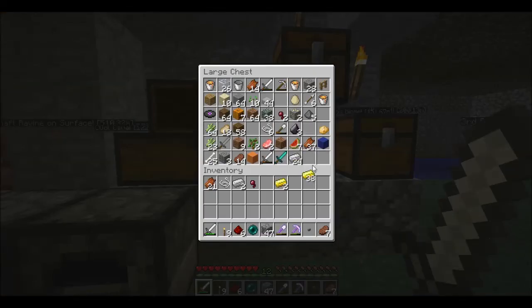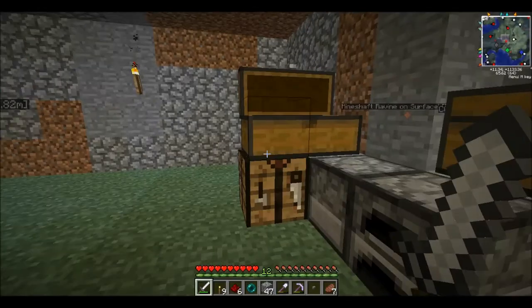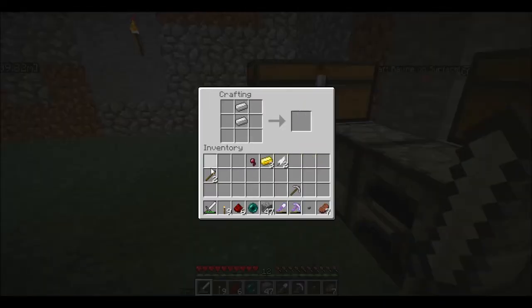We need three gold, and our feathers - I think they're in this chest. Yeah, one, two. We got two. We're going to need some sticks so we can make the thing. By the way, we're going to search for cows again.